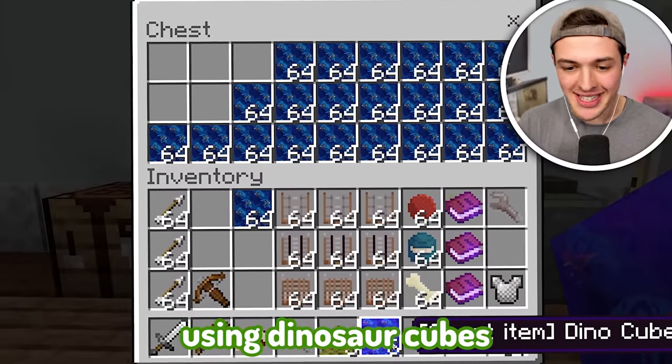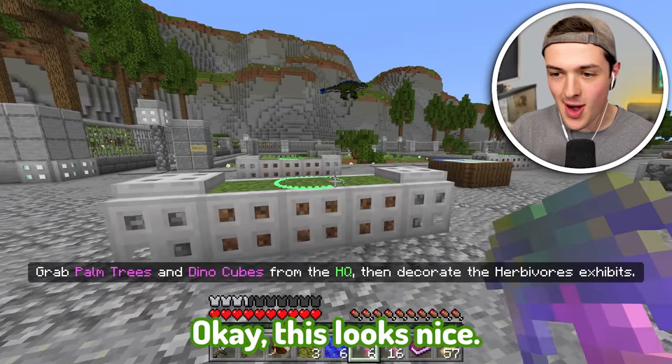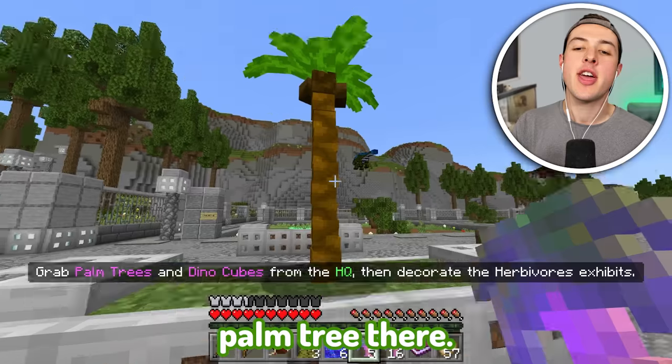Before people come, we have to decorate using dino cubes and also some palm trees. This looks nice. We're going to plop down a little palm tree there.